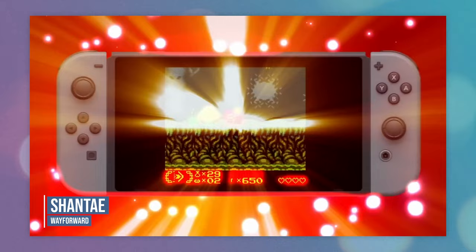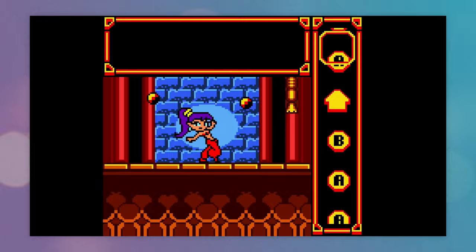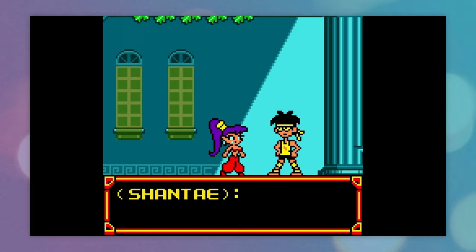Our first game that we signed back in 2019 was Shantae, which we worked with WayForward on, and that was a Game Boy Color game. So we started building out the engine and the emulator to run Shantae Game Boy Color. And it's really just kind of gone from there — very iterative type development — and it's just continued to grow and iterate to where we are today.